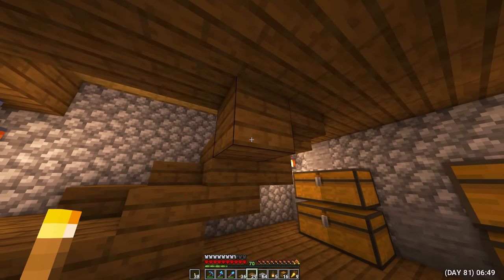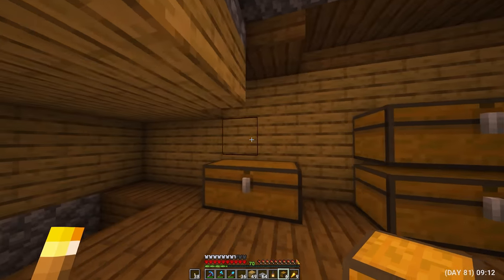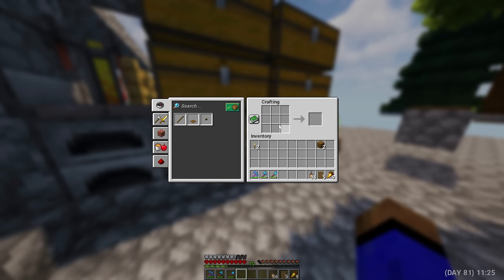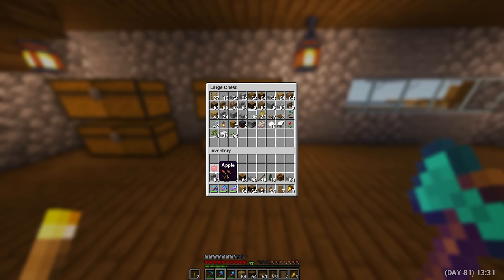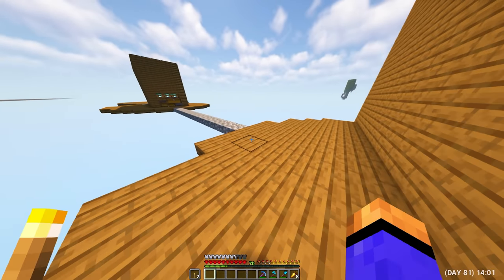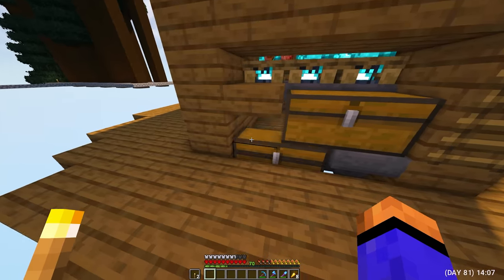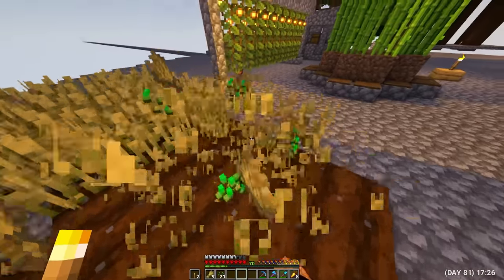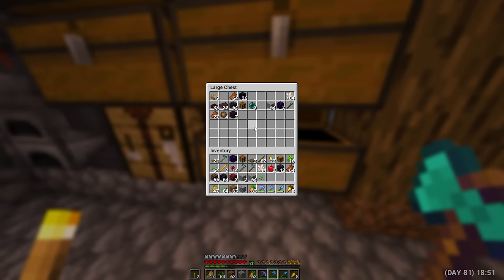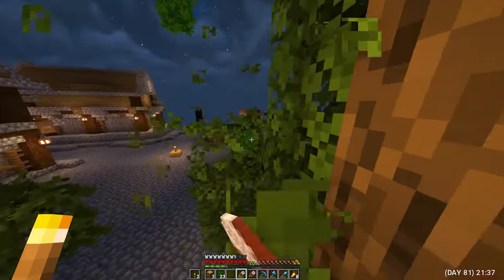Day 81. Started making stairs to the second floor. On the second floor, I will also have a warehouse with chests to make the most of all the free space. Finished the lanterns, so I crafted some more. I begin to gradually transfer all my resources from the street to my new home. I check iron farms and they work at the same time — this is very strange because until now this has not happened, but of course I'm just happy. Gathered ripe wheat and sowed a new one. I began to throw away all unnecessary resources from the chests in order to make room.